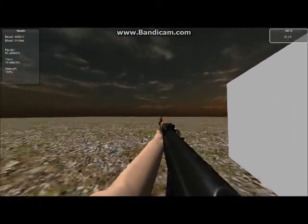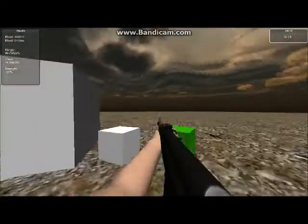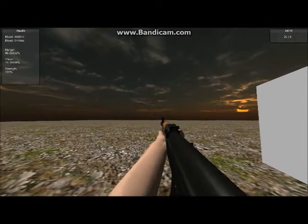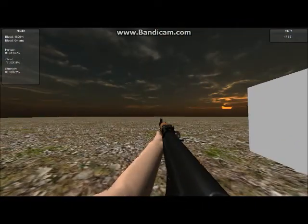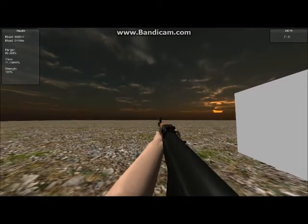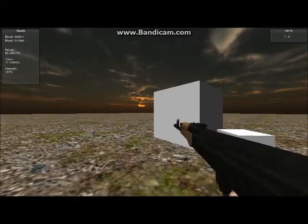Two, this is the main feature: the bullets are no longer raycast. What I mean is, before in the previous updates when you shoot, the game would draw a line to where you would hit and put a bullet hole in it. Now, there is actually a moving bullet for more realism, and the bullet actually falls to gravity.